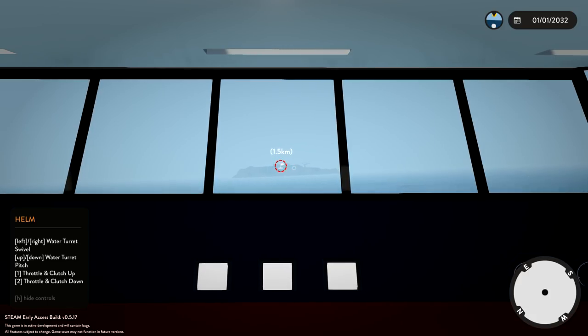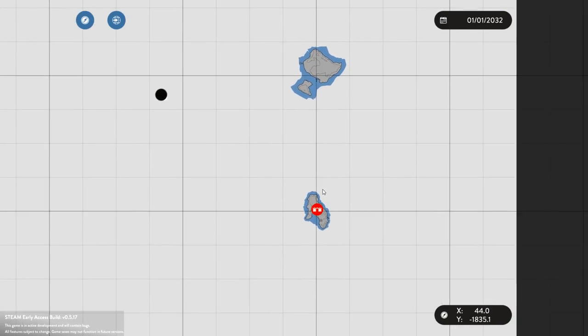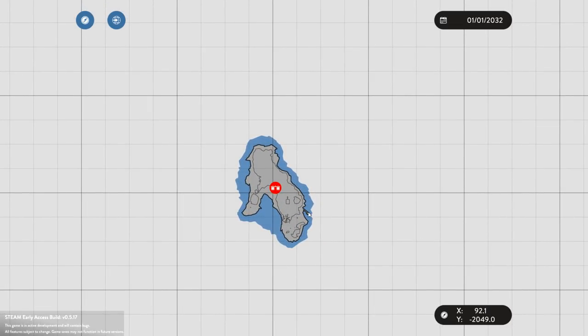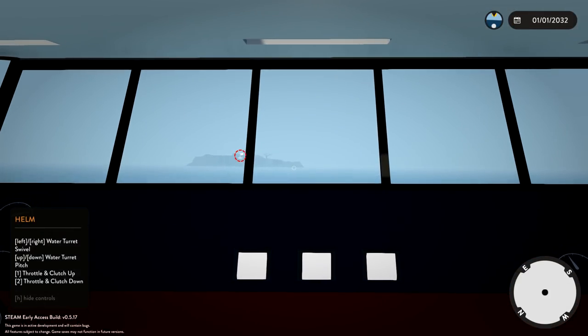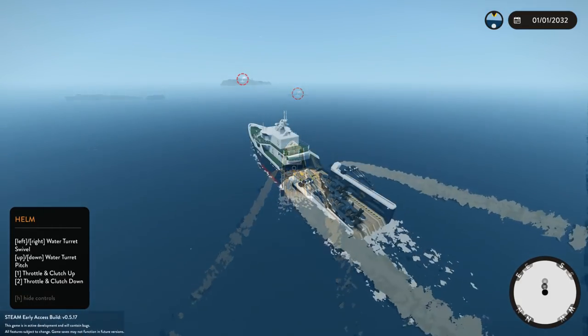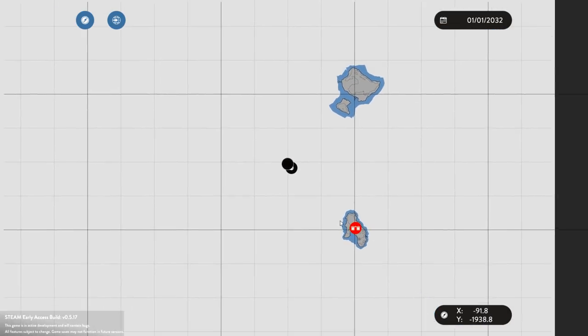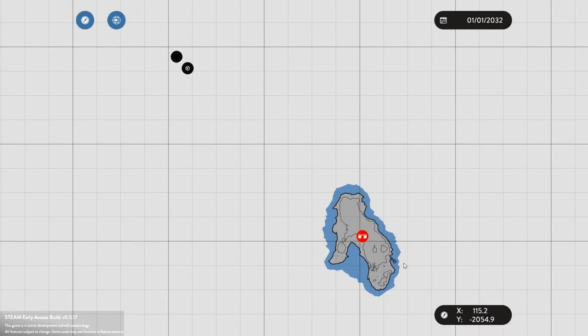We're gonna go around the right-hand side of this island as well, because I believe there is a harbor on the other side. Actually, we might as well go on the left side because it's way quicker doing it that way. We are very, very close, so we're gonna go around the other side, park up somewhere over here, and deploy one of the rescue boats on the back.